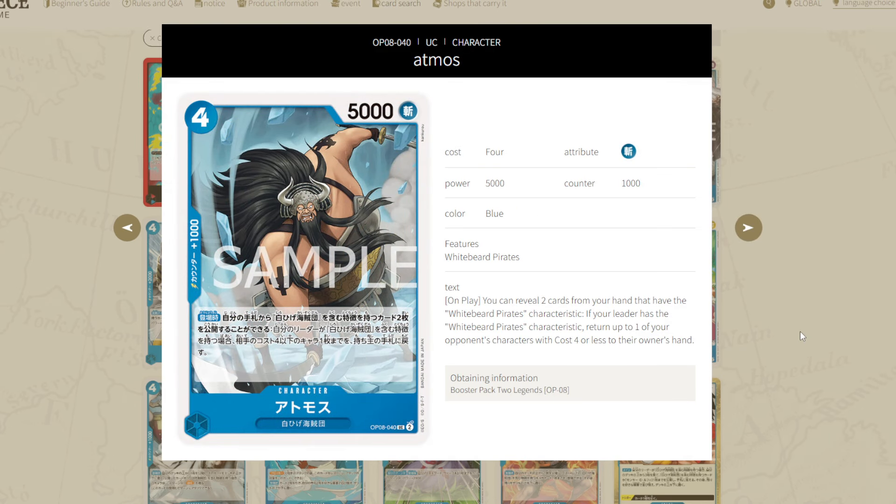Let's get into our first card: Atmos. It's a blue Whitebeard Pirates type character, 4 cost, 5,000 power with 1,000 counter. It's going to read on play: you can reveal two cards from your hand that have the Whitebeard Pirates type, and then if your leader has Whitebeard Pirates, return one of your opponent's characters with a cost of 4 or less to their hand. This card is specifically probably meant to play with another card we're going to cover a bit down the line that plays a 4 cost for free. But by itself, I think it's just okay.